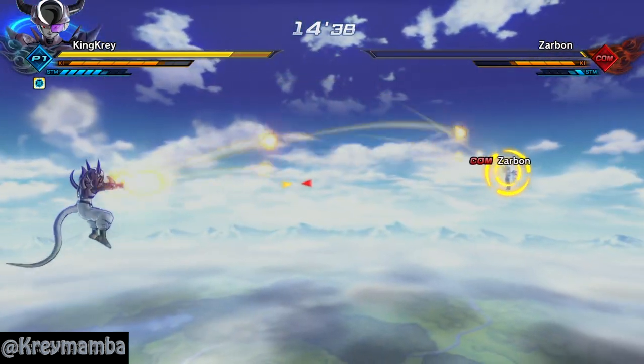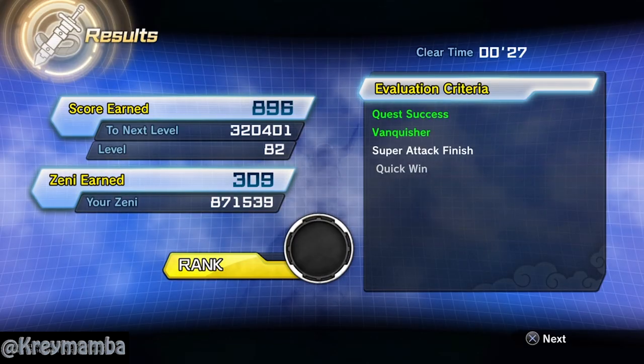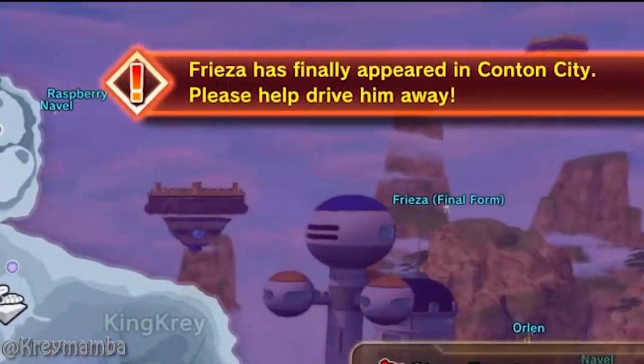Every battle that you complete gives you resistance points. Once you have collected enough resistance points with the rest of the world, Frieza's army will get stronger and even Frieza himself will appear. Once this appears on your screen, it's happening.